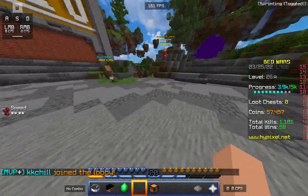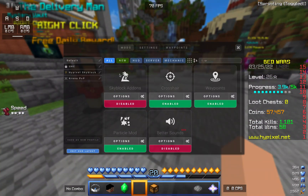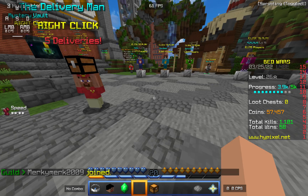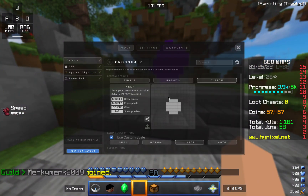Press escape, and ta-da, you got your very own dot crosshair. If you feel like it's too small, open crosshair settings — you can press normal, large, big, or auto. This is large, but I feel like small should work. I personally use small, so let me just change it to small.